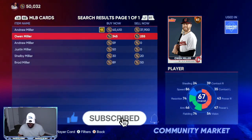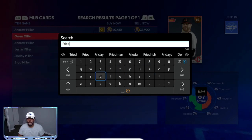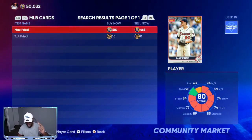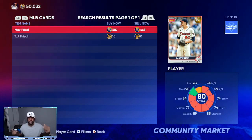Another good card to invest in is Max Fry. He just had an outstanding game as a pitcher — he pitched seven full innings, gave up zero earned runs, two hits, and had eight strikeouts. For 469 stubs you can get him, and I would go ahead and get 12 to 13 of them as an investment.